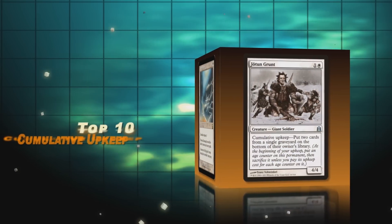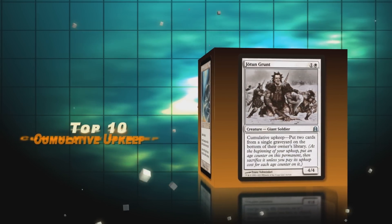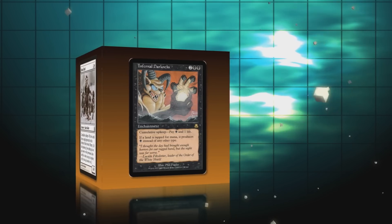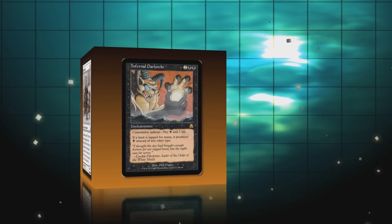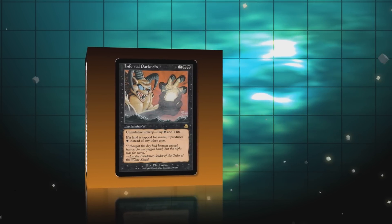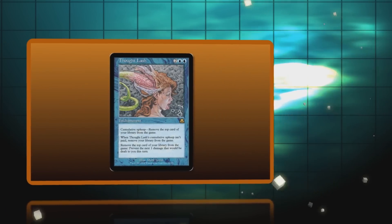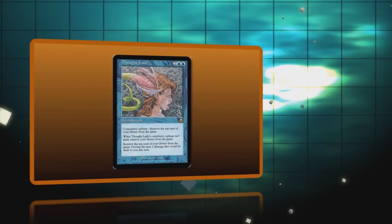Cumulative upkeep is an old keyword that's entirely a downside. How it works is that every upkeep you put an age counter on a permanent with cumulative upkeep, then you have to sacrifice it unless you pay the cost for each age counter on the card, which is usually paying mana or life. This is a pretty bad downside, so the card needs to be really strong to see any play. Today we're looking over the best cards that have this old keyword.